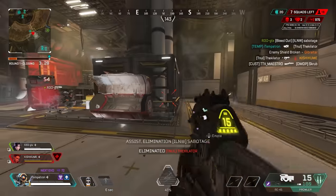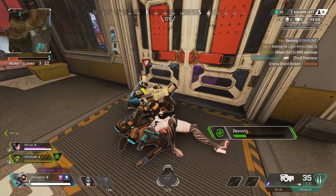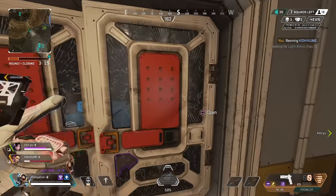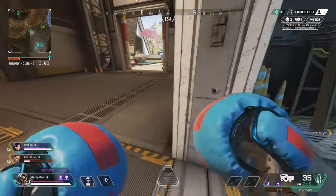No, he wasn't cracked. Whole squad down. Now I'm out of light ammo. I kept leading with the RE45 — I should have maybe used the PK a little bit more there. I didn't know if they were weak or not, you know? I guess I need light rounds.